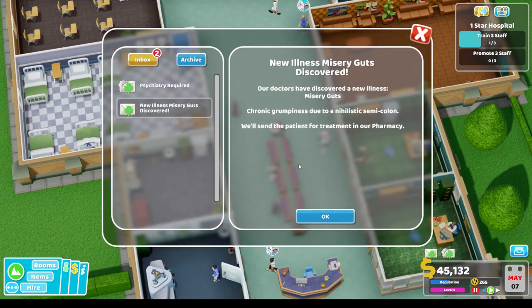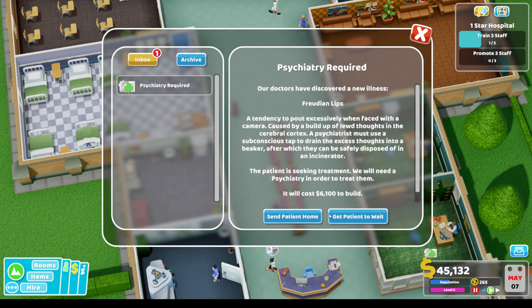They didn't cure them this time. A new illness discovered: misery guts - send the patient for treatment in the pharmacy. And psychiatry required - our doctors have discovered freudian lips, a tendency to pout excessively when faced with a camera, caused by a buildup of lewd thoughts in the cerebral cortex. Get the patient to wait.